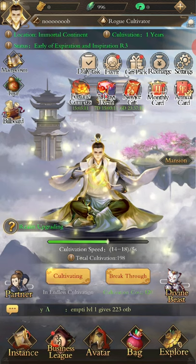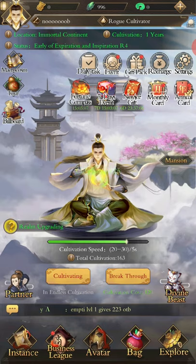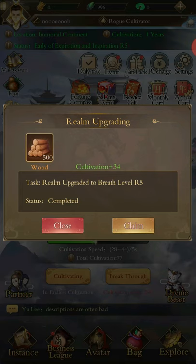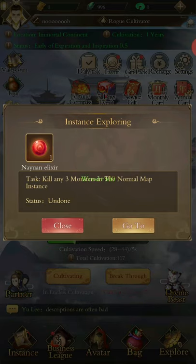I wouldn't bother making pills for this entire realm — you don't need to. 95% success chance is more than high enough to get it pretty much every time. Realm upgrading done. Array upgraded to 5, done. Any spirit root upgraded to level 2, done.